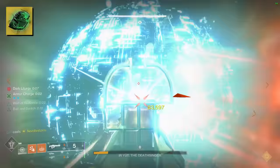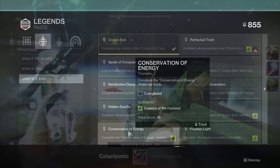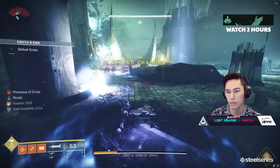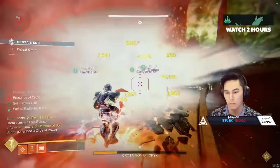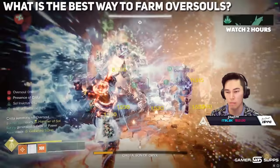From what we can gather, the Essence of Oversoul is farmable, but it is an RNG drop, so it may take you a while to get all of these essences. There are also 11 additional Essences of Oversoul that you can earn by completing certain triumphs — they're really not that difficult, and you can knock them out as you're doing the raid. Considering you're going to need Oversoul for both completing the exotic catalyst and the Necrocasm quest, what is the most efficient way to farm it?